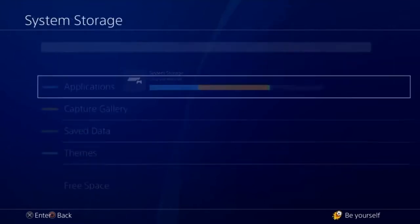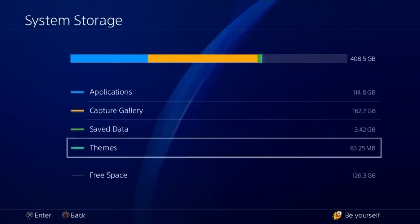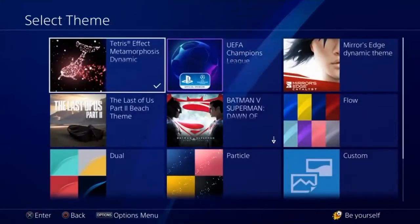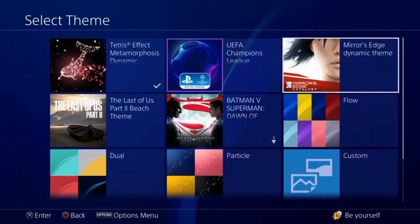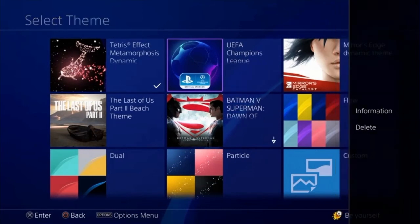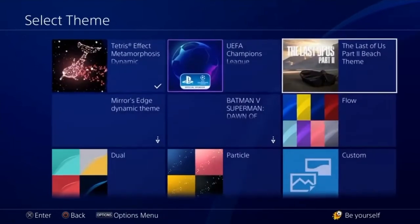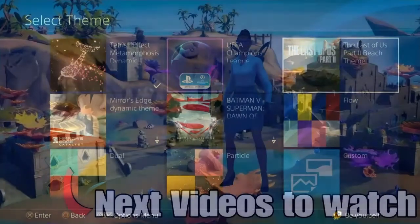If you go to System Storage and then go down to Themes, you can see the amount of storage your themes are using. Scroll across to the theme you want to delete and push the Options button on the controller. That gives you the option of deleting the theme. Click the cross button on Delete and it asks you to confirm — just push OK and that will delete it from your themes and hopefully save you some storage.